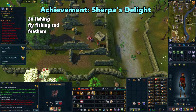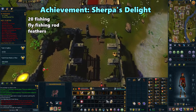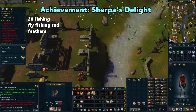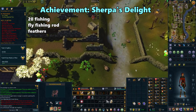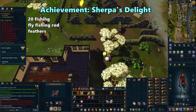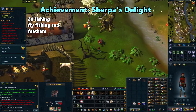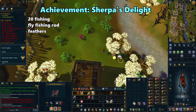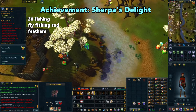Now go around the wall and head south to the fishing spot. Make sure you have a fly fishing rod equipped on your tool belt, along with a few feathers. Click on the lure option and keep going until you catch a trout and achieve Sherpa's Delight.